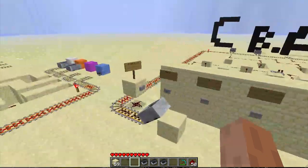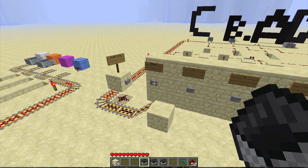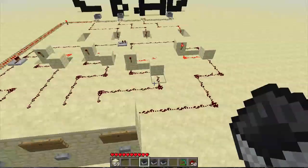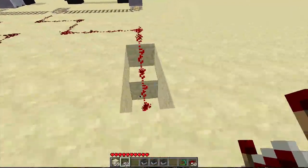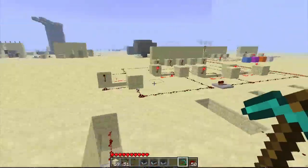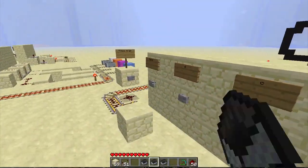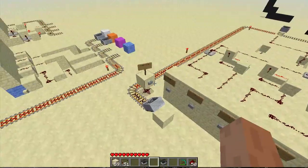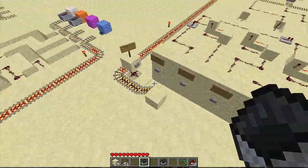First I have to reset, then let's try A. It turns that track on so the cart can turn into it. Press go — goes down the line, bypasses C and B, and turns into A. I need more electricity from repeaters — that's something you want to do while building. Let's pretend that never happened. Reset, put the minecart down, press A, and it will bypass C and B and then turn into A.